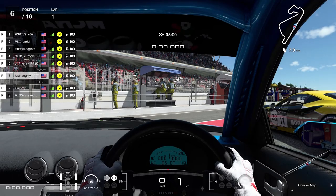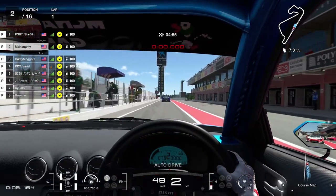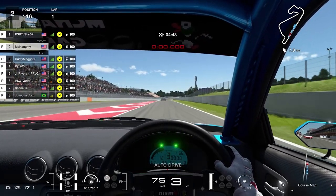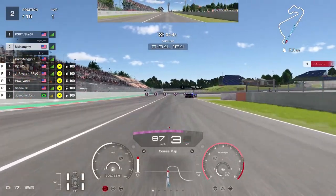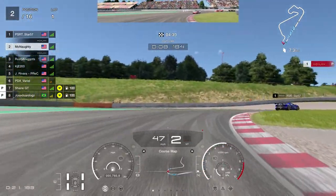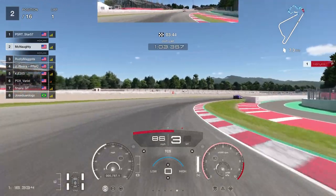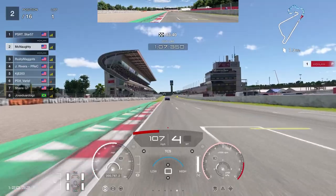We were able to get out of the pits with only one person in front of us — PSRT Star 57. Now the two tricky things about this track: turn one here that cuts off the first half of the grand prix layout, and this chicane at the end. It's crucial to get a good exit here.